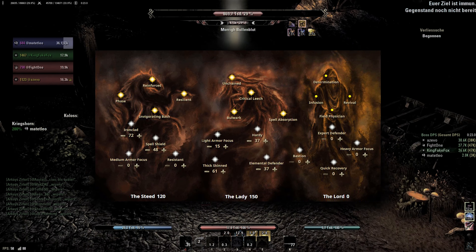Speaking of passives, you want to have all the class skill trees, everything from Restoration Staff, Destruction Staff, and Light Armor. Banish the Wicked from Fighter's Guild if you play with Meteor, Everlasting Magic and Magicka Controller from Mages Guild. Magicka Aid from Alliance War if you use Barrier. Both Undaunted passives, all racial passives. And from Crafting, Medicinal Use from Alchemy, as well as Gourmand and Connoisseur from Provisioning.